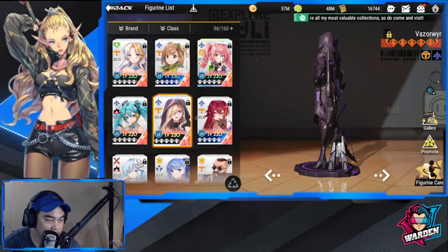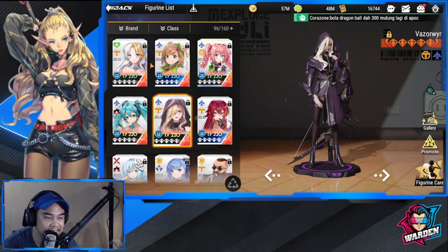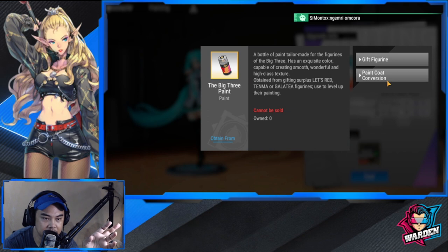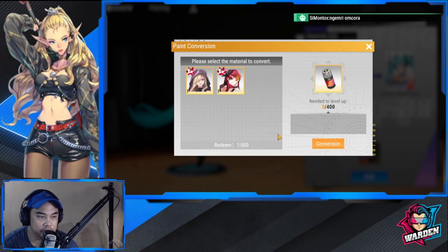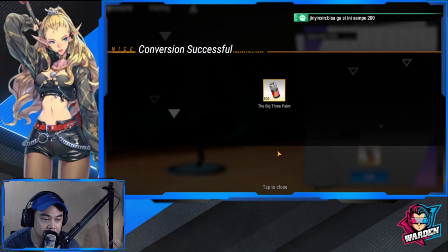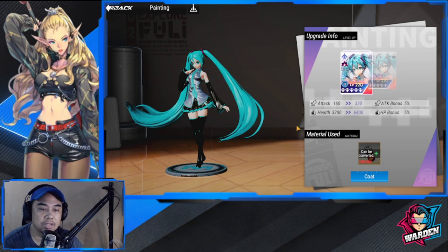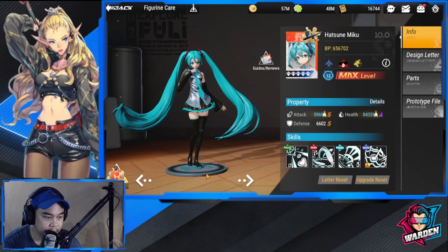For duplicates, you can recycle them as paints via Paint Coat Conversion. I have duplicates of Vaserwin and Zarola — you can recycle one of them and they convert into the Big Three paint, which you can use to paint your figures. Don't forget those. I'm using one to give Hatsune Miku plus five — there you go. That is for your duplicate figures.